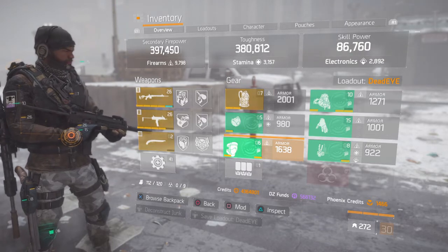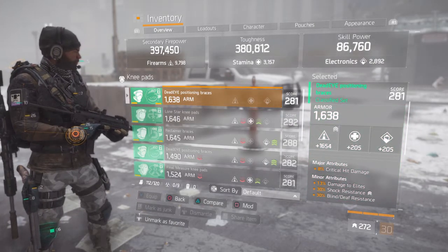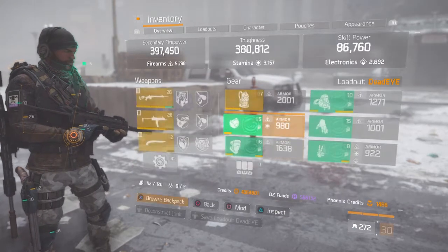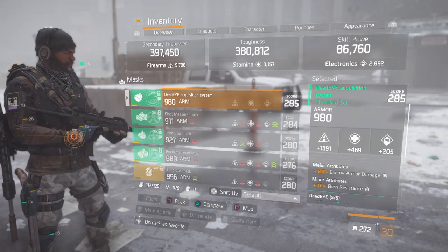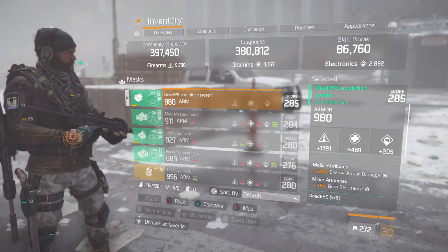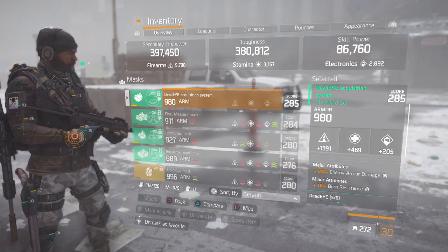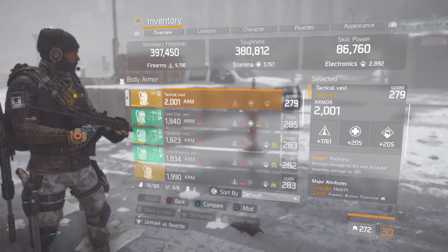Roll for the highest firearms you can get on everything for your holster — firearms is the main stat you need. For gloves, crit damage of course, and damage to elites is a bonus if you play a lot of PvE. Firearms roll also, since as a Dead Eye everything is firearms. On the mask, enemy armor damage — you don't really need crit chance since you're fighting mostly with your sniper rifle, which auto-crits from cover. Crit chance might help for the MP7 but I'd rather take the 8% enemy armor damage over 4% crit chance.